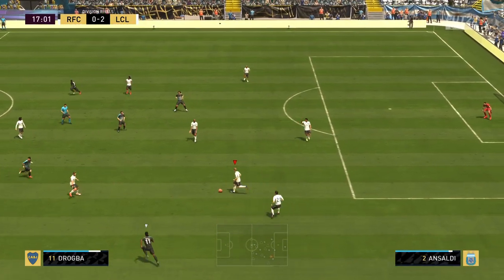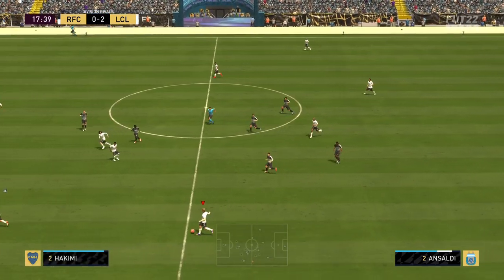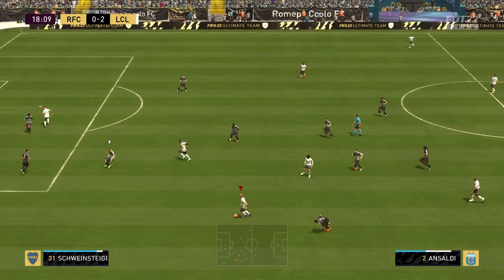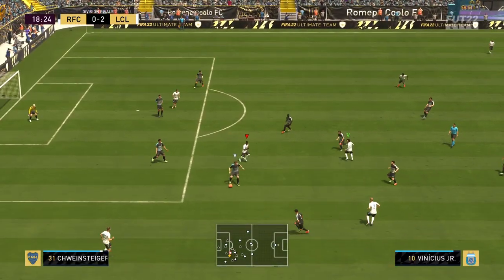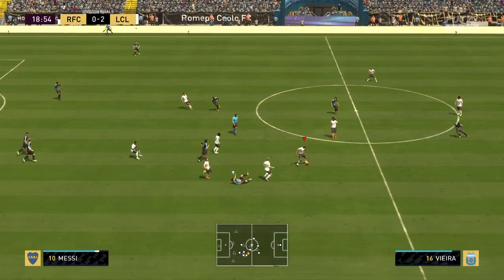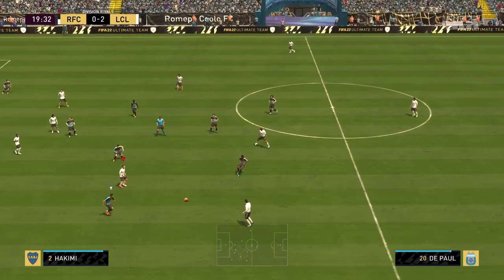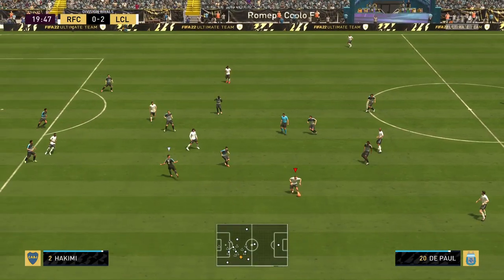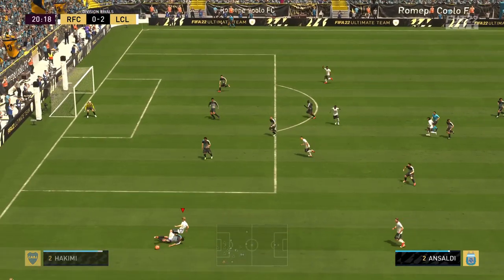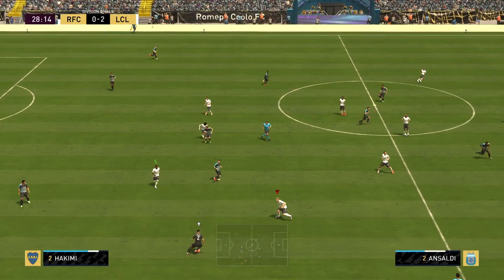Vamos Ansaldi! The five-star skiller — look at that elastico, look at the pace. I don't have any instructions set on him because I want to see what he can do attacking-wise. He corrected that mistake and is already making that run forward — fantastic. Even though he's medium/high work rates, he's making those runs. Come on, I need a good defensive play right here.